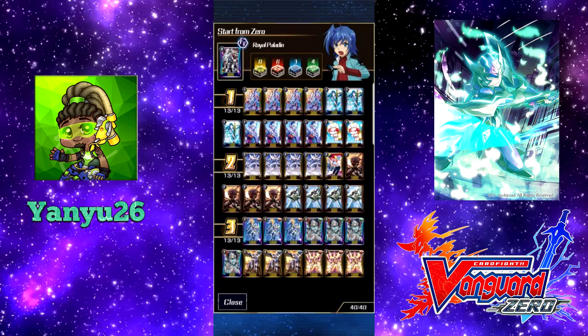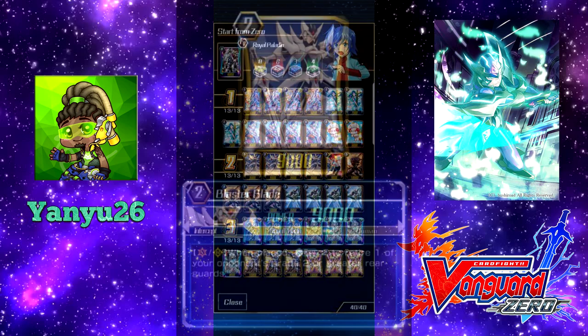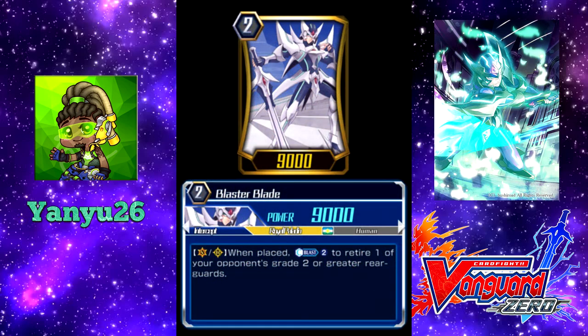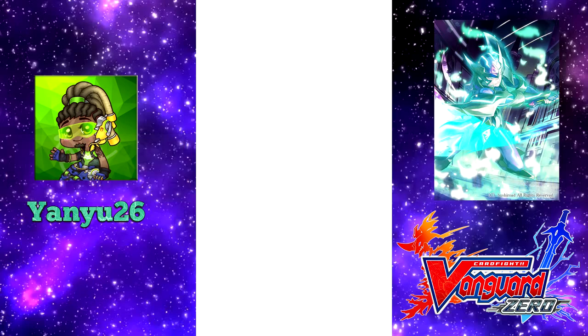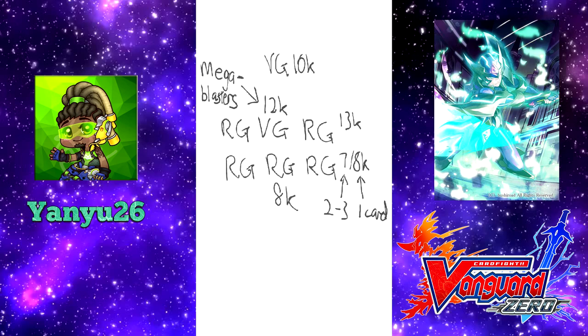His general tips on how to play Royal Paladin at the moment was to save the Counter Blast for Blaster Blade. That's why he doesn't use Bors and Akane, which use up Counter Blast in order to set up a formation for Akane and to hit 13k for Borus. The main weakness he felt that Royal Paladin had was that the grade 2s were all 10k bases, and hence the opposition can easily take advantage of that fact. An example would be that it is easier to create 20k columns than 21k columns, and if it is vanguard against vanguard, he needs a booster in order to hit Dragonic Overlord or Ashura Kaiser.